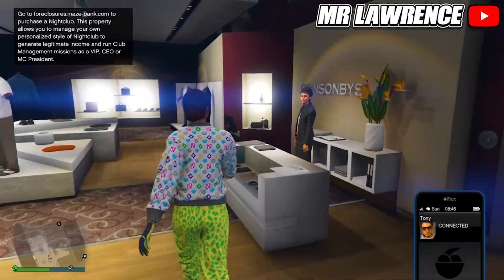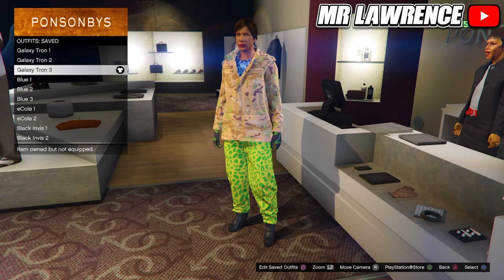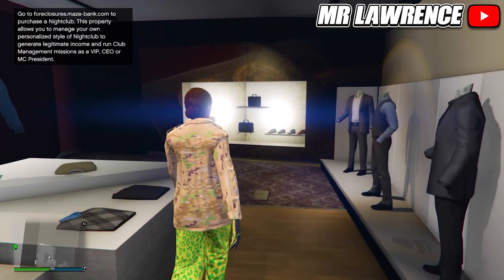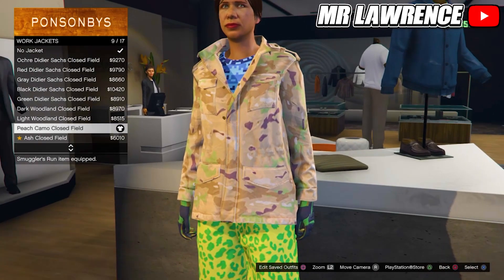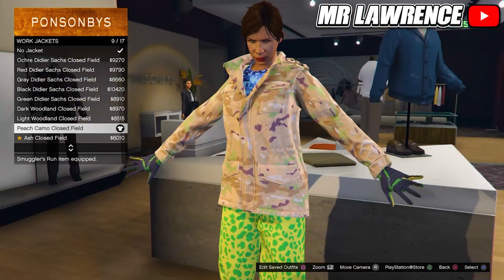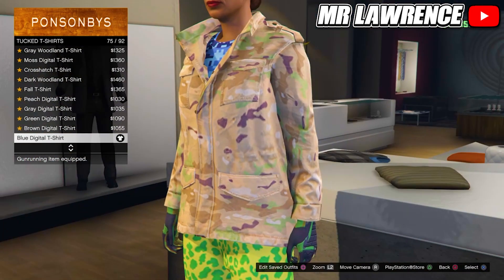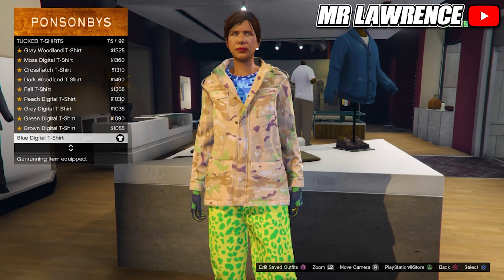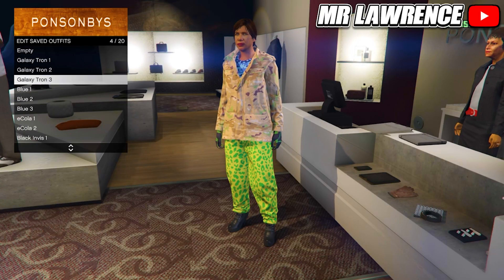Now go back to the Top section, go to Work Jackets and purchase the Peach Camel Closed Field Work Jacket. Back out once and scroll down to Tucked T-Shirts, then equip the Blue Digital T-Shirt number 75. Make sure you still have the same pants, shoes and gloves equipped and save this outfit in your fourth outfit slot.